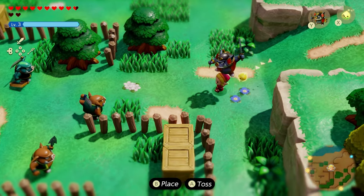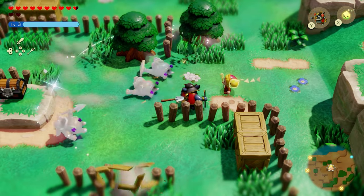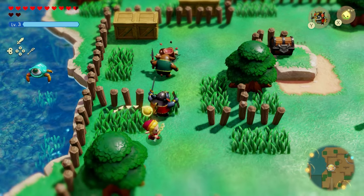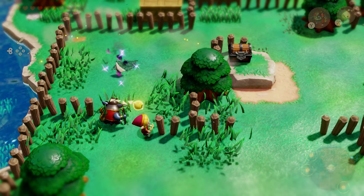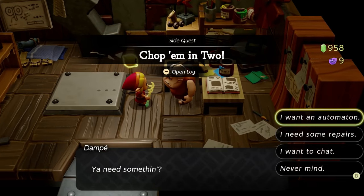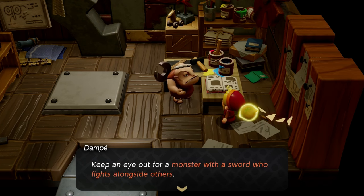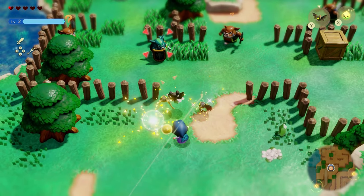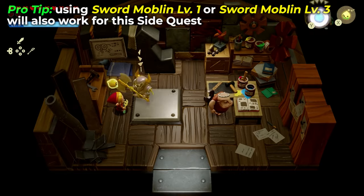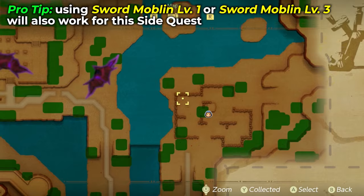The next automaton is called the Roboblin — literally a samurai moblin, and it looks so cool. The way it pulls out its katana and slices all the enemies is crazy. This quest is called Chop Em In Two. Dompe says to keep an eye out for monsters with a sword who fight alongside others — specifically sword moblins. What I used was a level 2 sword moblin, which can be found in the Hyrule Field area.